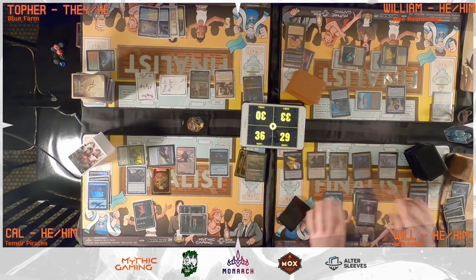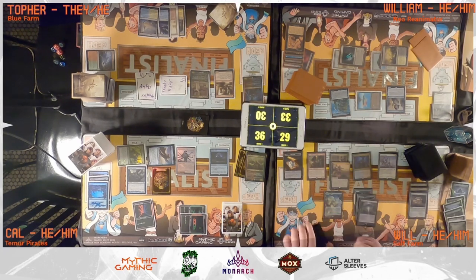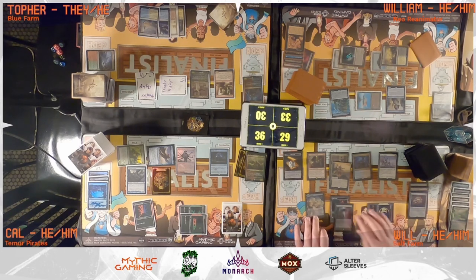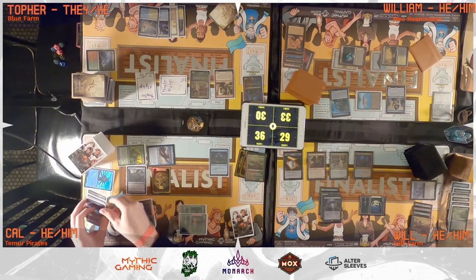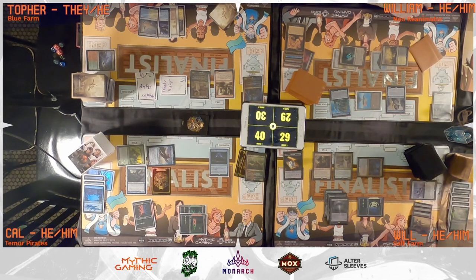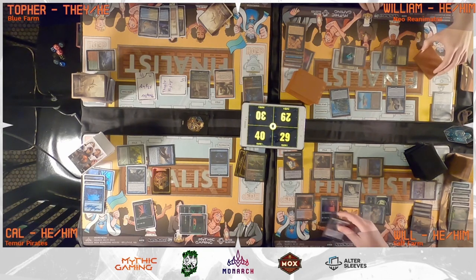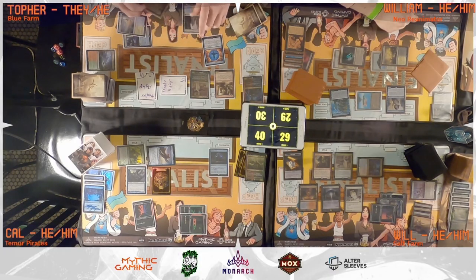Will untaps, draws, and sacrifices a treasure to cast Swords to Plowshares targeting Wandering Archaic, paying one for Rhystic Study. Cal gets to make a copy of Swords from Wandering Archaic, targeting Esper Sentinel. Wandering Archaic is then exiled as Swords to Plowshares resolves. Will swings Chrom at William for four damage. Will pays one life, draws from Tymna, plays a land, then puts Silence on the stack triggering Rhystic Study. Will pays, and Topher responds with Force of Negation, also paying for Rhystic Study.